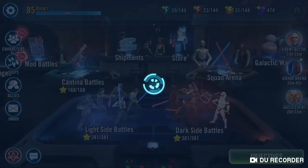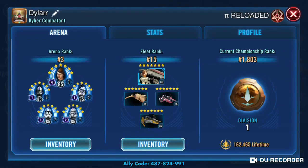Looking at my account as a whole, these are the teams I'm running in arena and fleet arena. General Skywalker is awesome — the mirror matches are actually quite easy because the AI doesn't know how to attack properly. You can pretty much always win on a mirror match just because the AI doesn't know to target Fives first.